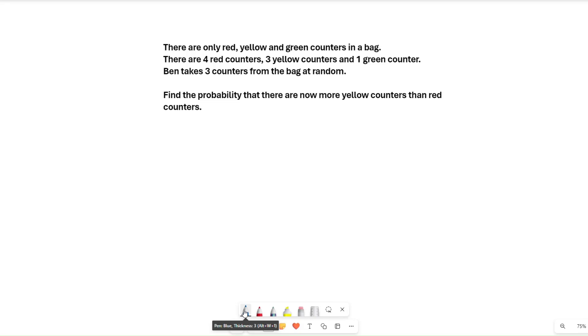There are only red, yellow and green counters in a bag. There are four red counters, three yellow counters and one green counter. Ben takes three counters from the bag at random. Find the probability that there are now more yellow counters than red counters.